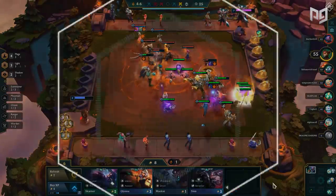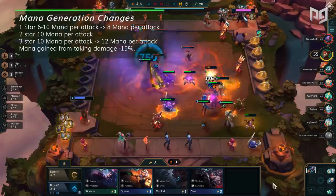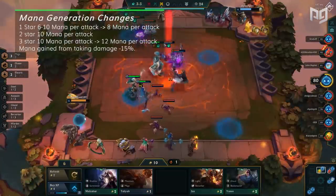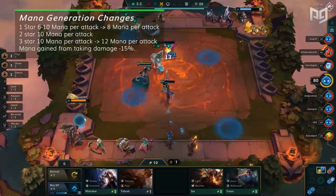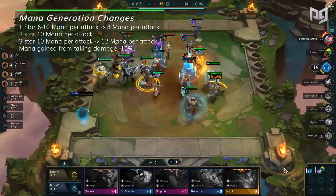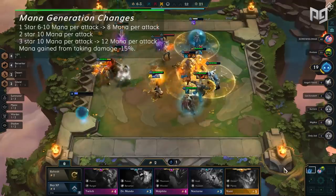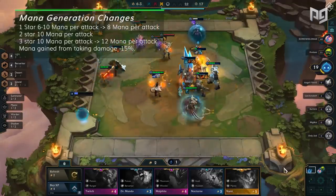Next up, there are slight mana generation changes. All one-star champions gain 8 mana per attack, two-star champions gain 10 mana per attack, and three-star champions gain 12 mana per attack. Mana generated from taking damage was also reduced by 15%. These changes aren't too significant except for the damage-taken mana reduction, which makes frontlining units a lot more risky — most likely needing supporting tanks alongside them.